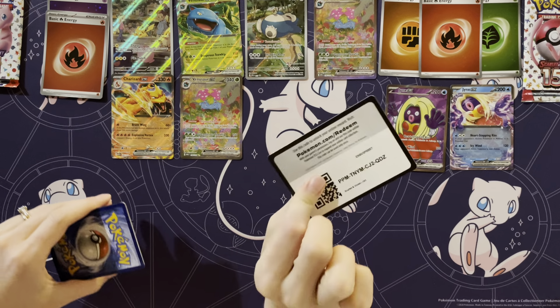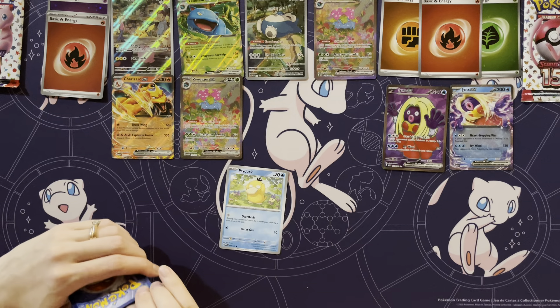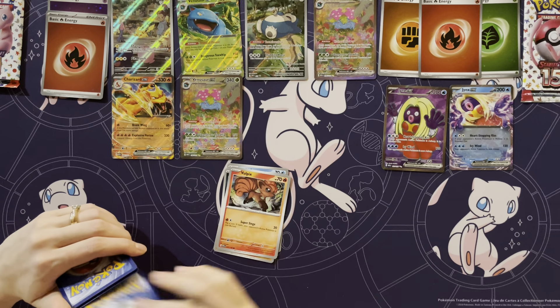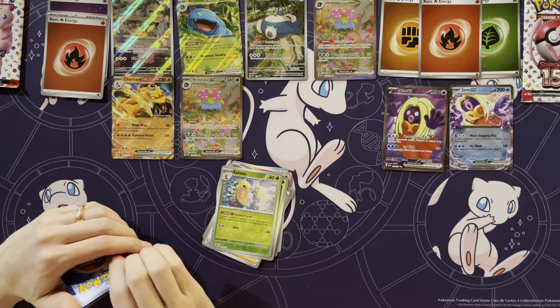We've had booster boxes like that where you start out with a rainbow trainer and it was like, oh man, I didn't want that to be my secret rare, and then you end up getting like an alt-art VMAX or something. It was like, okay, now that rainbow was a bonus. So that's what these Venusaurs could be — or it could just be that that was what we got.